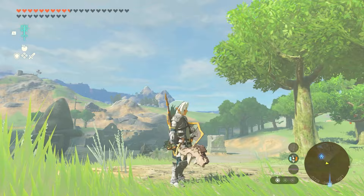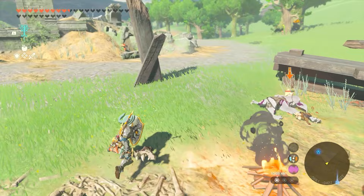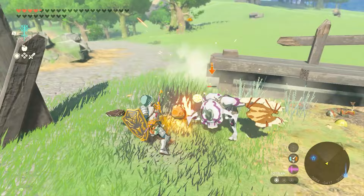Number 6: Weapons Fused with Mulduga Bones. Mulduga Jawbones deal excellent damage, which means that they can make a powerful weapon hit even harder. The only downside to using the bone is that you'll need to kill a Mulduga in order to get one, which can be a tricky undertaking. Once you actually do have a Mulduga Jawbone, however, fuse it with any of your weapons and you'll add an additional 32 attack power to it. Since the jaw is a bone, its attack stat can be enhanced even further with the Evil Spirit and Radiant Armor sets, just like the Bokoblin Arm weapon mentioned earlier.